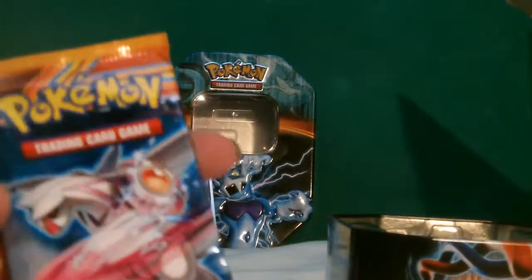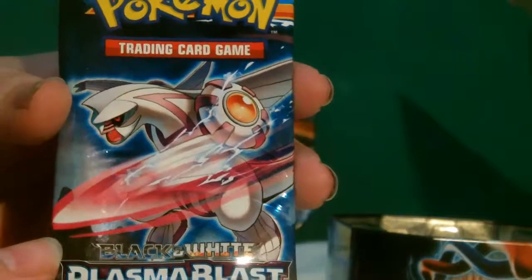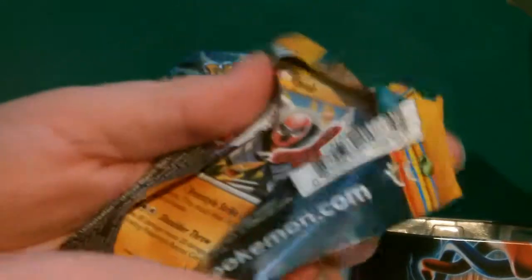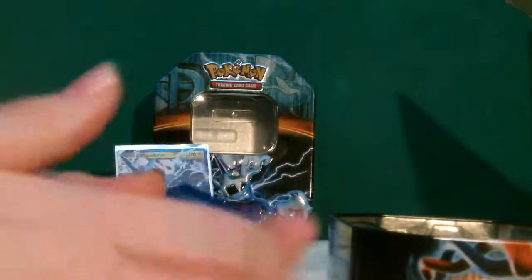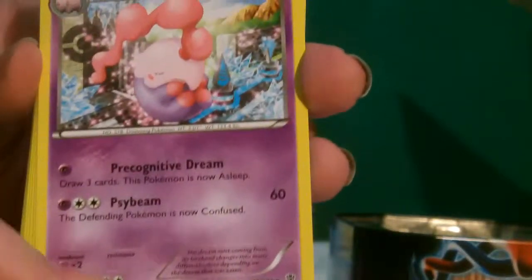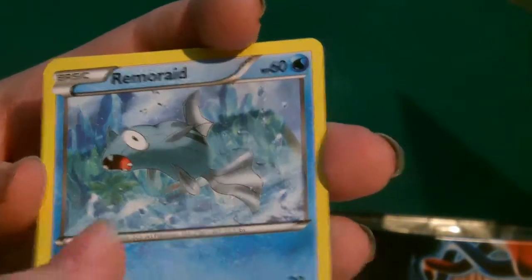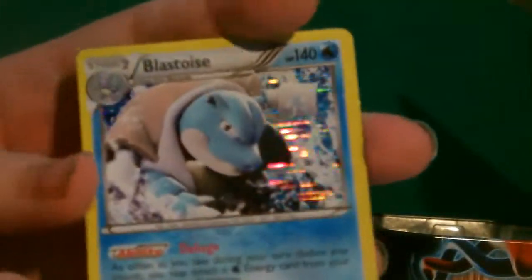Next we've got the Pal Gear pack — hopefully we've got an EX in this one, I really hope so. Let's open it. Okay, code card — one, two, three, please EX! So we've got Ursaring, Tirtouga, Mismagius, Throh, Kangaskhan, Solosis, Roam Raid, Larvesta, and Golett.